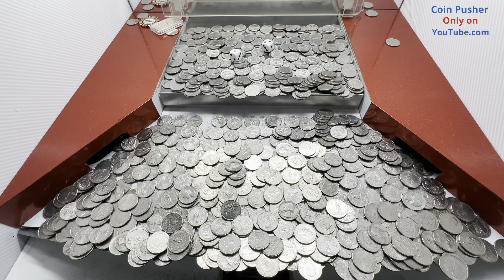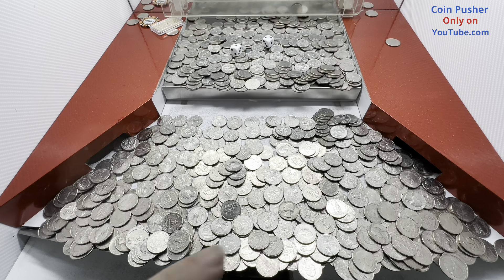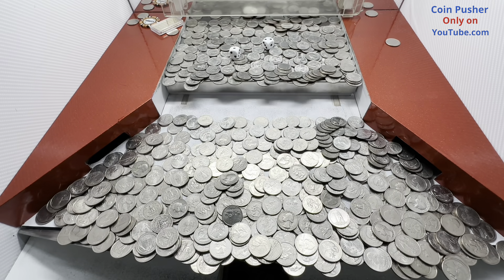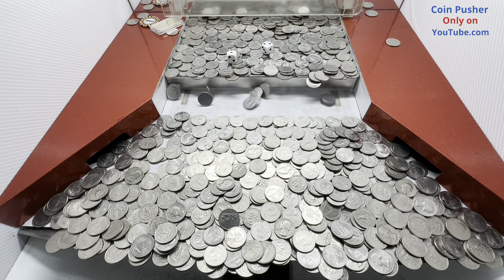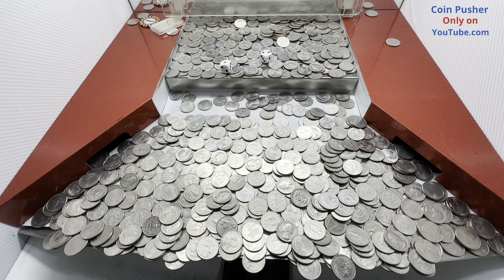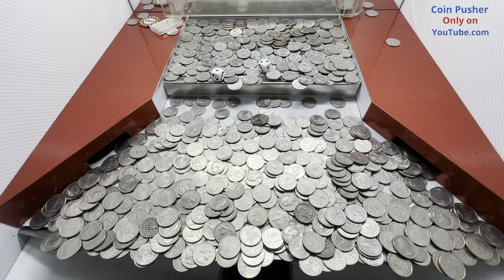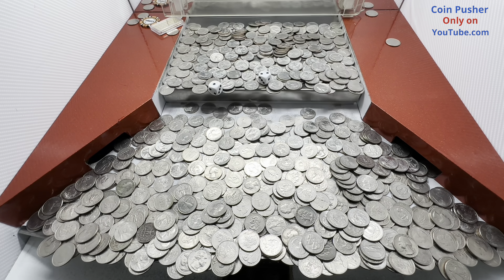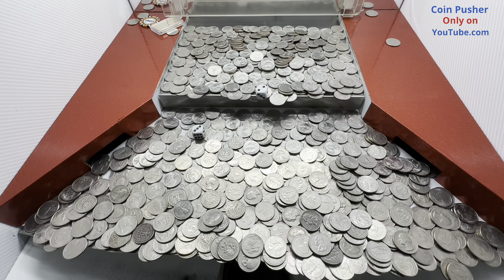They got them two dice in there. Let's push them on down to that lower shelf, right down here somewhere. What they land on is what our multipliers will be — it'll multiply over the cash value of the chips. We win on everything from two to six. If it lands on one, just act like it don't exist — that's just the rules of the game. That's a three.